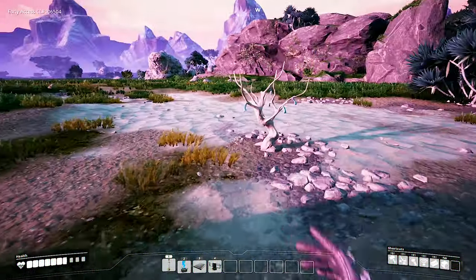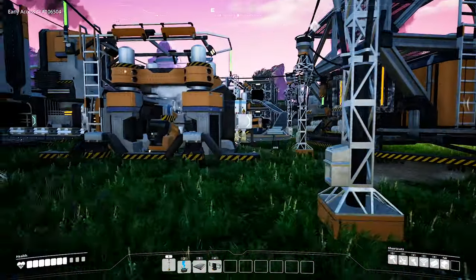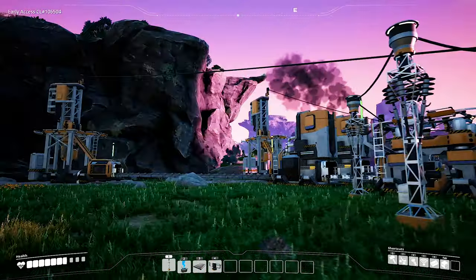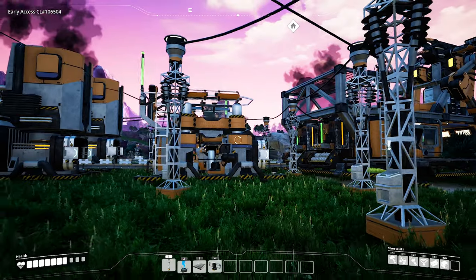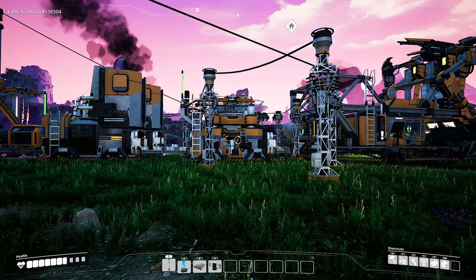The first thing I'm going to work on this episode is making sure we will not run out of power. Because one big mistake new players make is they start building a lot of factories, smelters, and assemblers and they suddenly run out of power.